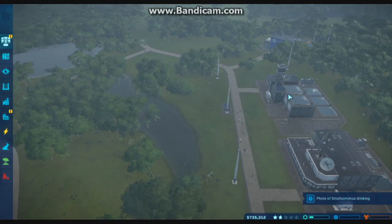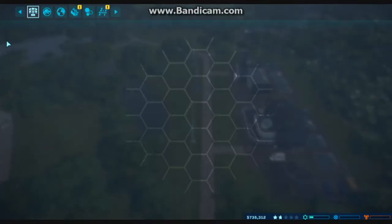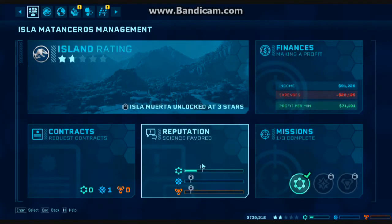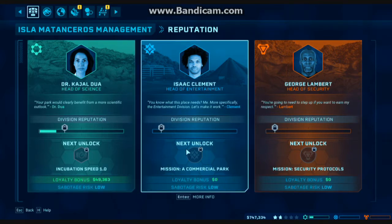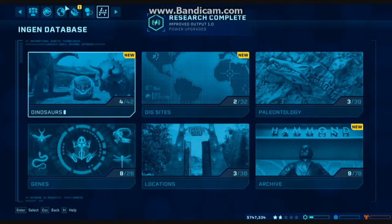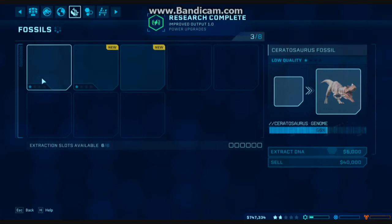I also got a second power station over here because I didn't have enough power after building my ranger station, so now all is well. I want to continue upgrading my science division reputation and also up my entertainment division reputation. I don't really want to work with the security division - releasing an animal isn't something I want to do. Let's see if there are any fossils.